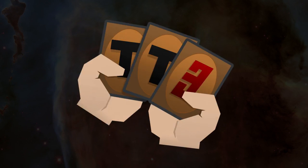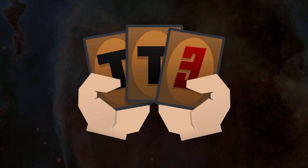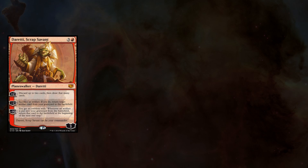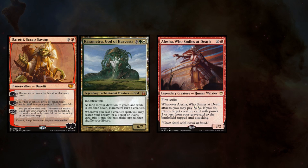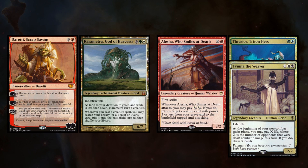This week I met up with the guys over at Team Turn 3. Typically they play a lot of competitive, cutthroat decks in EDH, but this game was a bit more casual. Since I was only able to bring two decks with me, this week I'm playing my Daretti Scrap Savant deck. Ivan is playing his roommate's Karametra, God of the Harvests deck. Niven is playing Alesha Who Smiles at Death, and Jesse is playing Thrasios Triton Hero paired up with Tymna the Weaver.